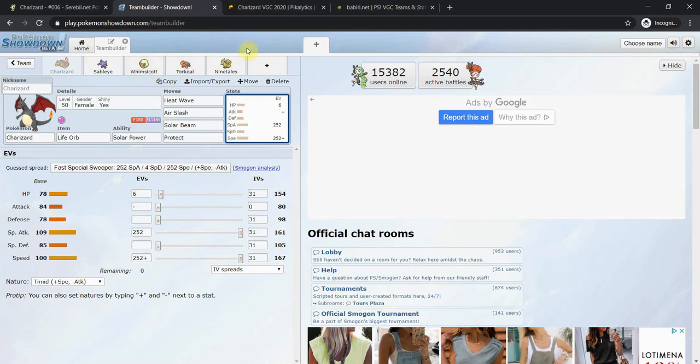Heat Wave over Blast Burn: G-Max Wild Flames with Heat Wave is 130 base power versus 150 with Blast Burn. The problem is Blast Burn is like Hyper Beam — it takes a turn to recharge. Unless you're hell-bent on not surviving the next turn, there's not much reason to click Blast Burn. I like Heat Wave as a spread move, especially going against double Trick Room. If you partner with something like Torkoal and Ninetales that also carry Heat Wave, you can potentially get a double KO.